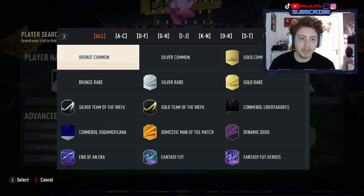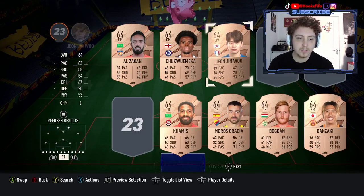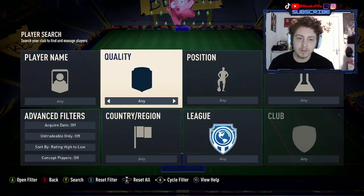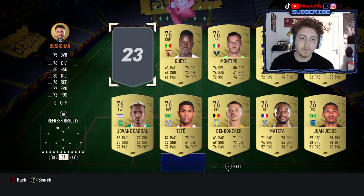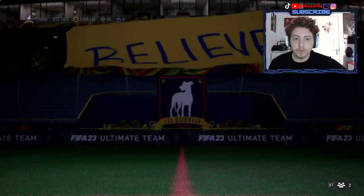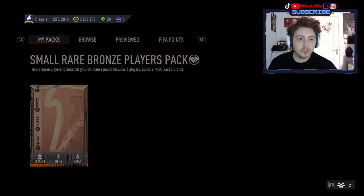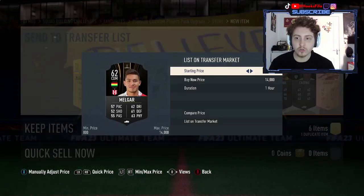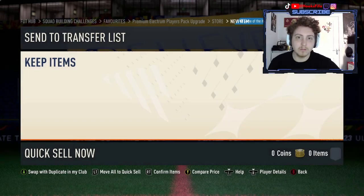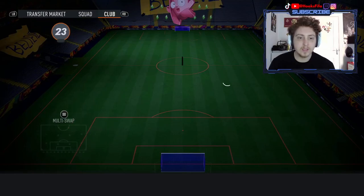Then we're going to sort by Bronzes and pop in our five Bronzes that we got from that pack as well. It's not quite there for this one — we did get super unlucky — so an extra Gold will be absolutely fine to bump up that SBC to the 74. That's going to give us back six Bronze players which we're going to be able to use again. So we've got the five Bronzes stored into the club and one sold.